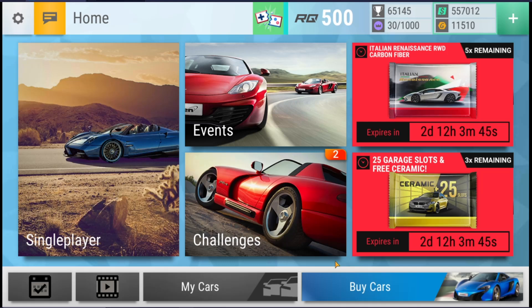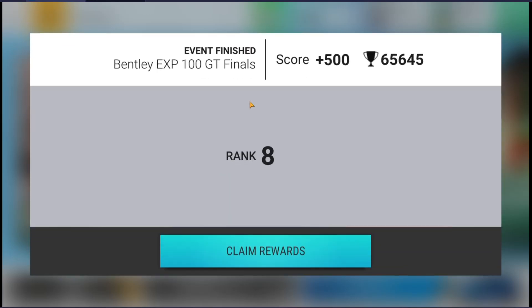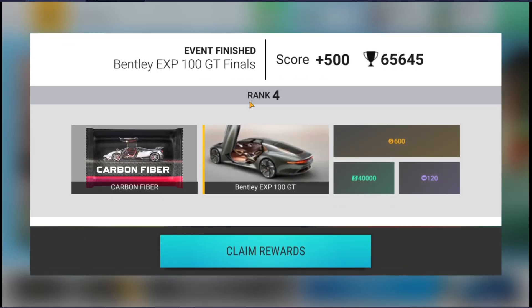Hello everybody and welcome back to a brand new pack opening episode of Top Drives. To start off today's episode, we have the amazing Bentley EXP finals ending. I got the price card, as you can see from the title of the video, which is absolutely amazing — plus 500, as you can see. Fourth is where I was; I had the fourth best hand in my bracket, so that's perfectly where I should have been.